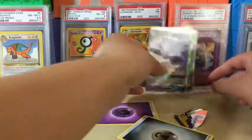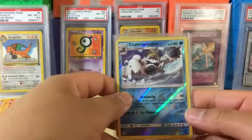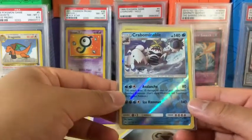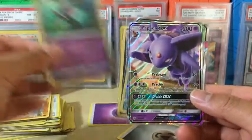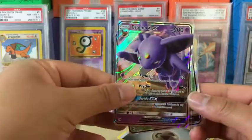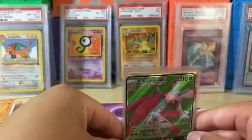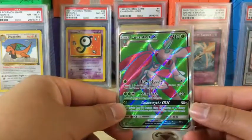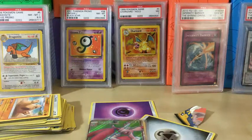Overall I think we did pretty good. Quick recap: we got a Crabominable Reverse Holo Rare, a Sharpedo Reverse Holo Rare, a Toxapex Holo Rare, an Espeon GX ultra rare, and the Lurantis GX Full Art — very nice. That'll do it for this opening. If you guys enjoyed, please remember to leave a like, comment, and subscribe for more future videos. I'll catch you guys in the next one — bye!